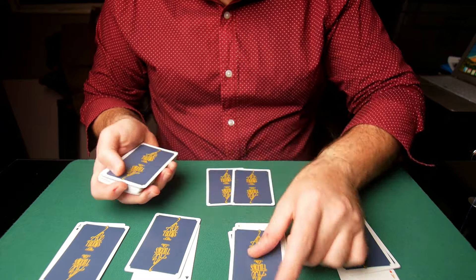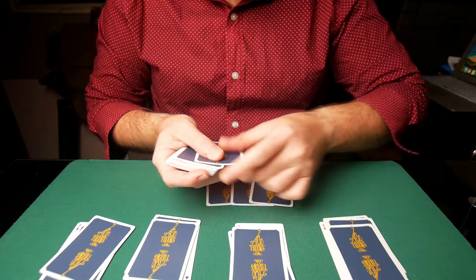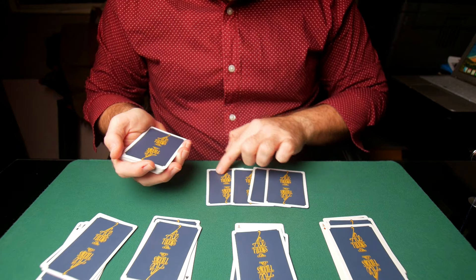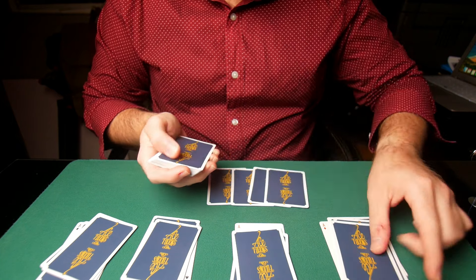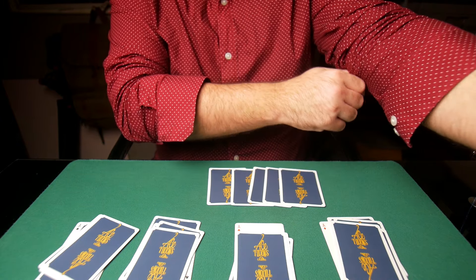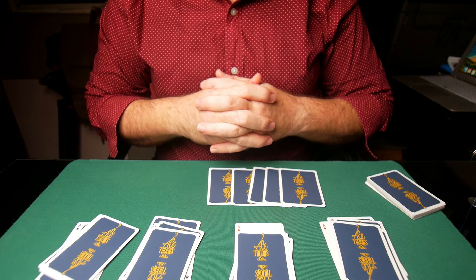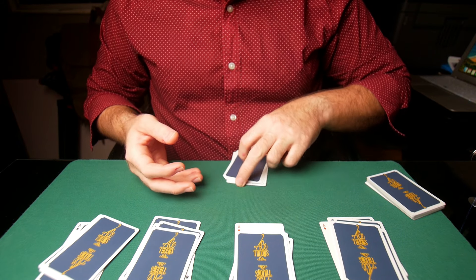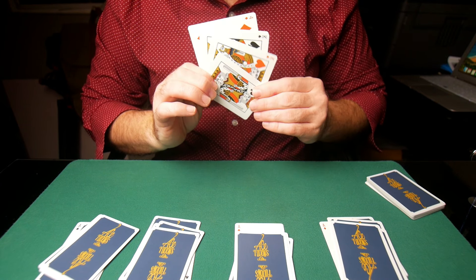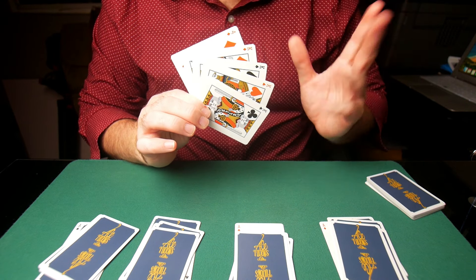Let them see that. Deal again — deal yourself from the bottom. Do another round, deal yourself from the bottom so they can see you're dealing from the bottom and putting the kings in your hand. Remember, you are exposing a technique here — exposing what a bottom dealer does and how bottom dealing works in the context of card cheating. Now grab your four kings and one indifferent card and show your spectators. You see — you just deal the kings from the bottom. Boom. That's it.